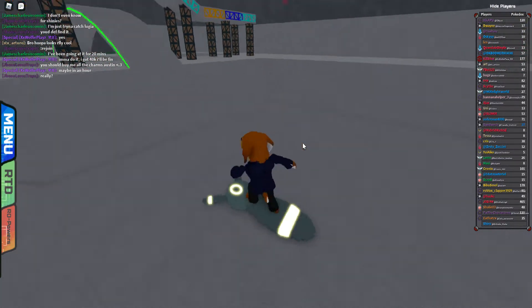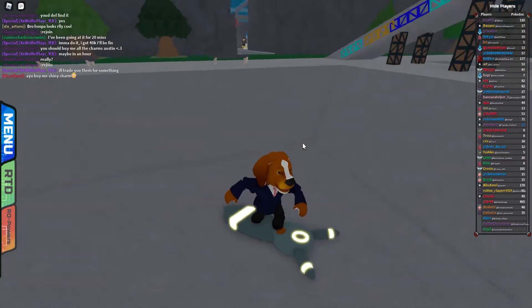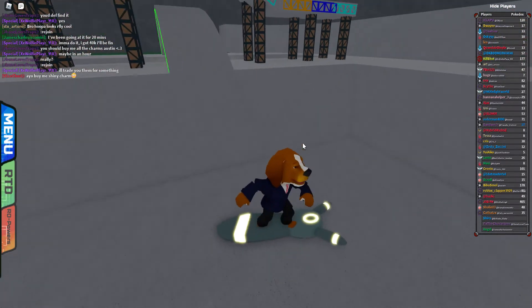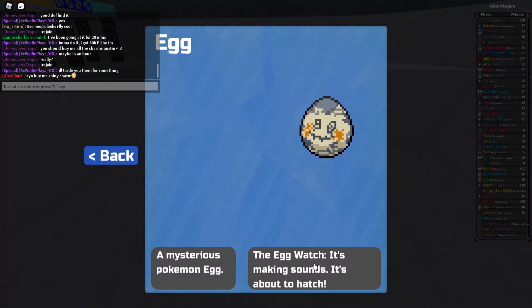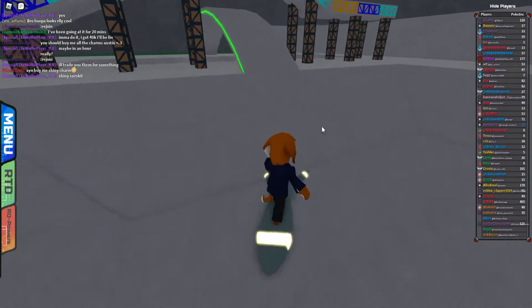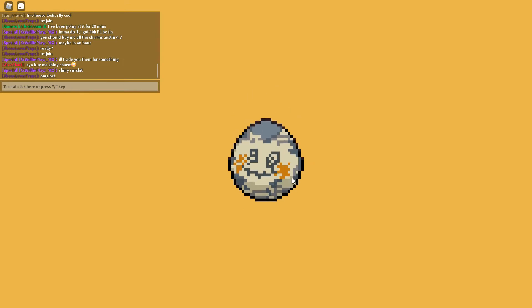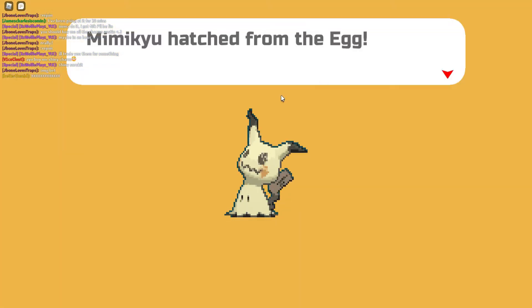Whenever the egg hatches I'm going to be showing you how to raise it and get levels easy. So let's check on the egg — it says it's making sounds, which means it's really close to hatching. Keep on going and now — see, now it's hatching and it's coming out of the egg.